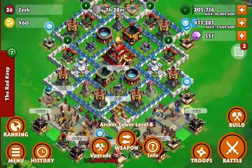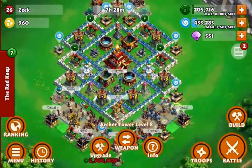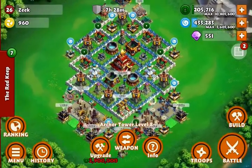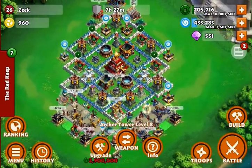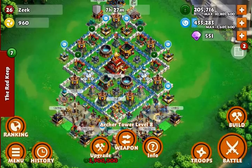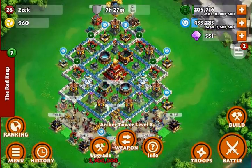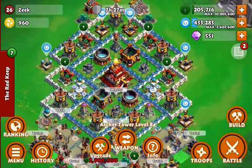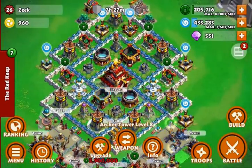Once they start attacking the free buildings down here they become in range of my archer towers, which start doing work. If you haven't upgraded to fire arrows I'd suggest you do it — it's pretty effective against archers and samurai. I mainly get attacked with archers and the fire arrows do a lot of damage against them.